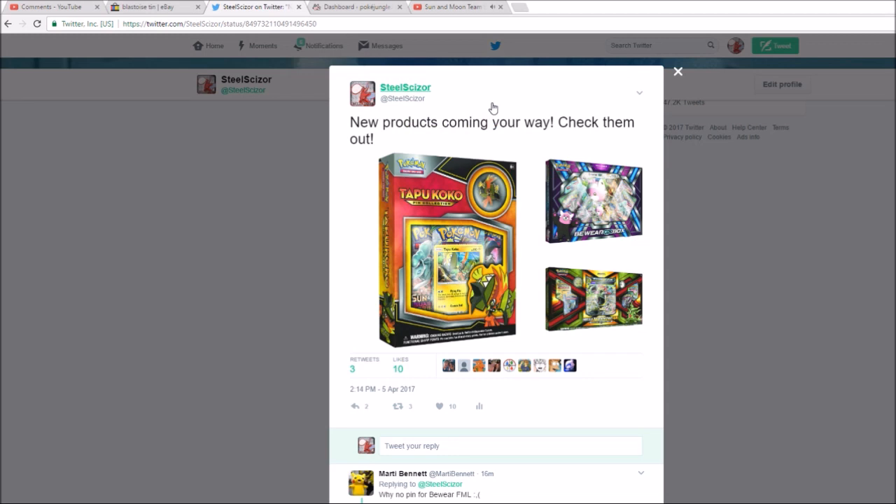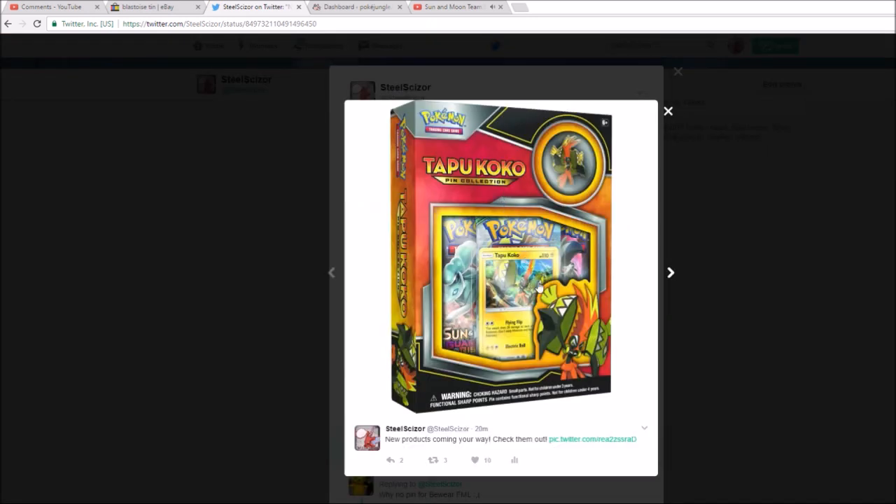Hey everyone, Steel Scissor here bringing you a real quick update on some brand new products that were revealed today. As you can see, we got a Tapu Koko pin collection box — this is not the GX or the shiny version; we know we're getting both of those eventually, but this is just the regular one. It will be a promo.